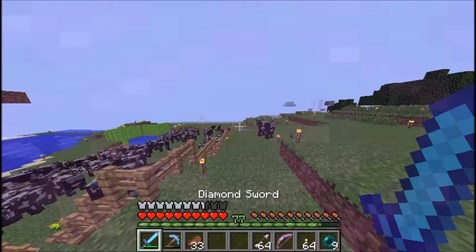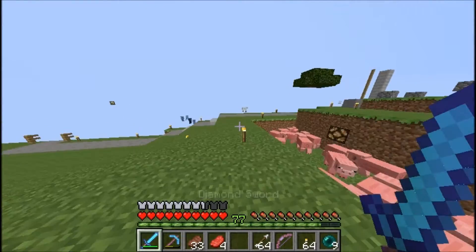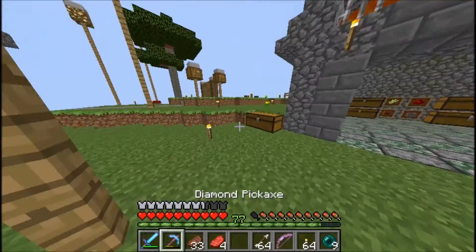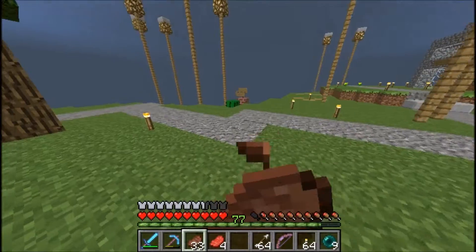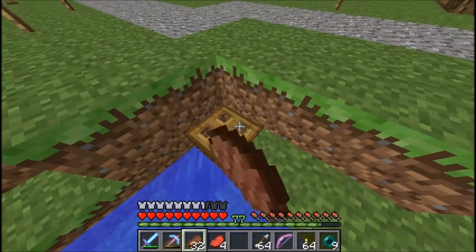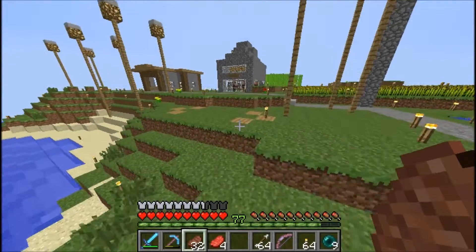This was my nether portal - not really interesting. This is a cactus farm. I made that when they added hoppers, and it's only got a stack and it's been there for a while.